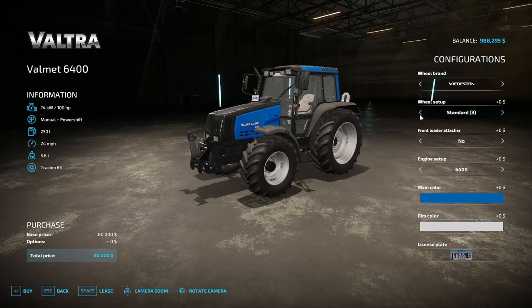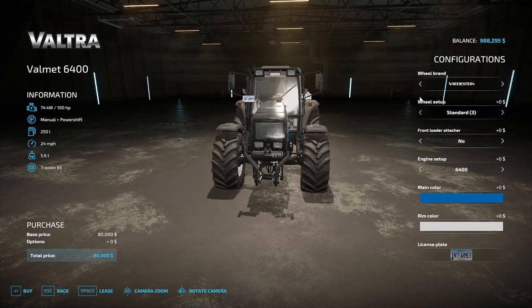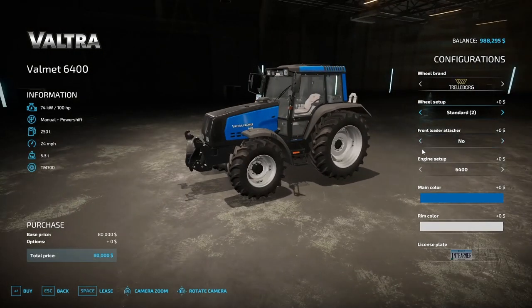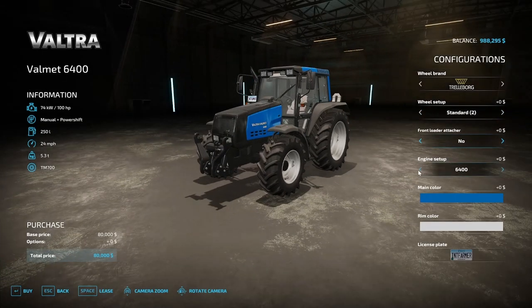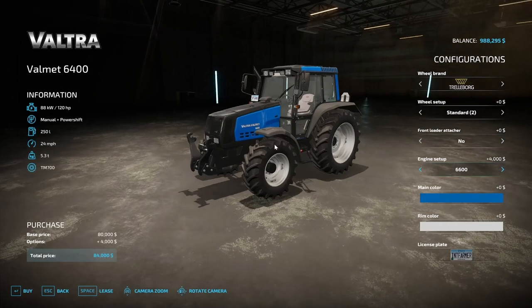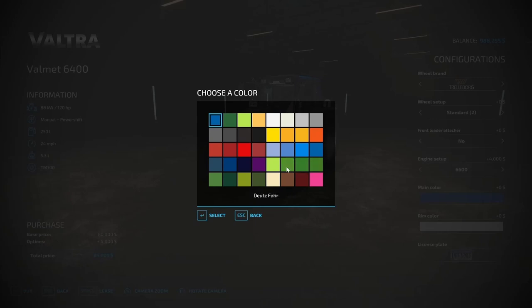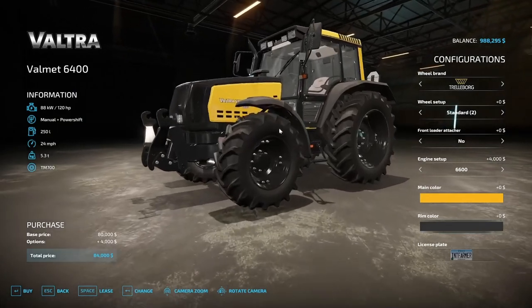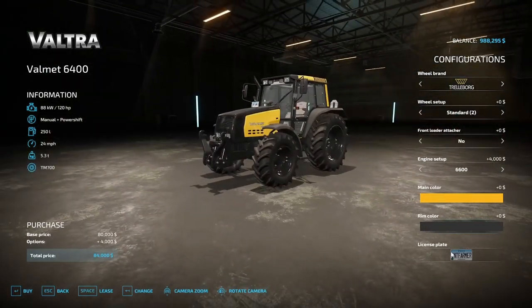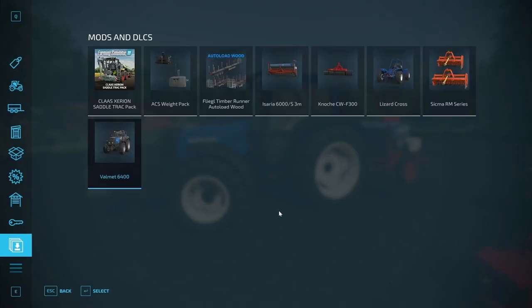There are narrow tires on the Redest Stein as well. It does have front loader attachment for Quickie or none — 6400 100 horsepower or 120 which shows on the engine as 6600 or 6400. Color options are all the colors of the rainbow — go black rims for that Challenger Cat look — and you can do your license plate too. That's the Vultra.